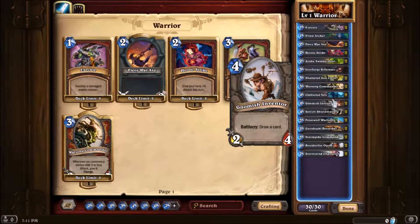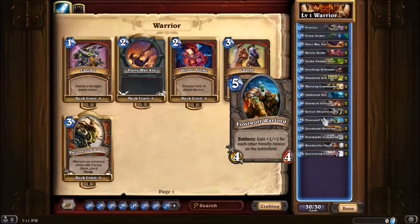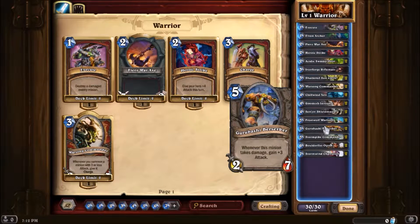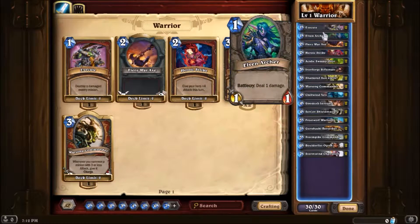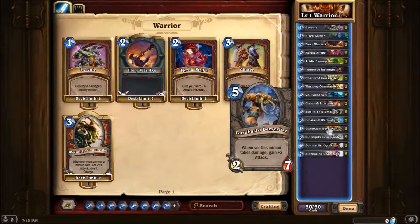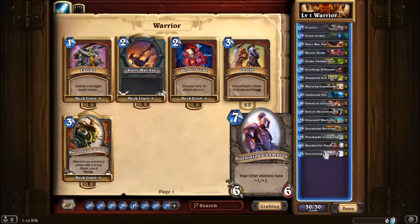Chillwind Yeti is a great creature for its cost. Gnomish Inventor is here just for its battlecry where it lets you draw a card. The Sen'jin Shieldmasta is always a good addition. We have the Frostwolf Warlord, which gets pretty big pretty fast. The Gurubashi Berserker is really great — it works with the Elven Archer and other guys like Stormpike Commando to trigger its +3 attack. And then we have the Boulderfist Ogre — a great creature for its cost — and last but not least the Stormwind Champion.